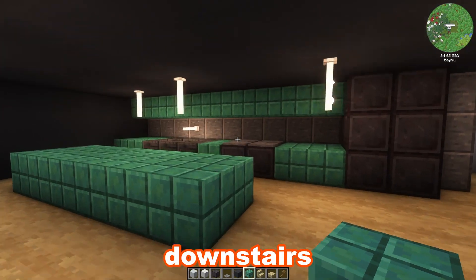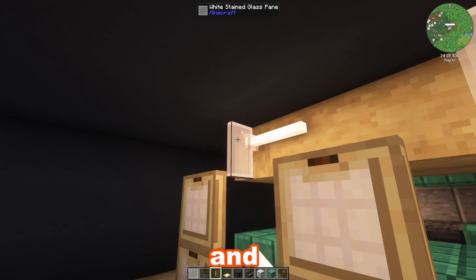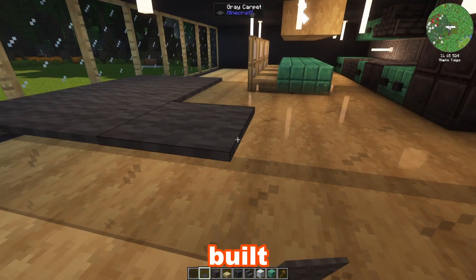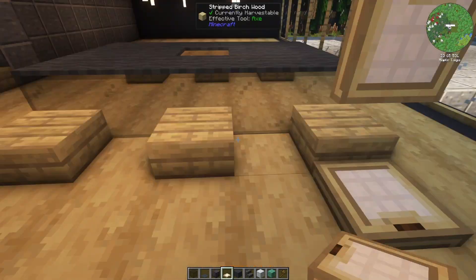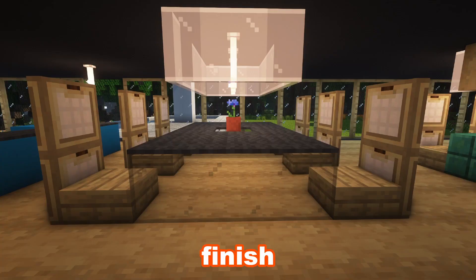I built a little kitchen downstairs with some cut copper, polished blackstone, and some end rods. I made a few stools around the island and added some better lights. Then I built the dining room table out of glass, carpet, and some birch. End rods, white glass, and a flower pot finish it off.